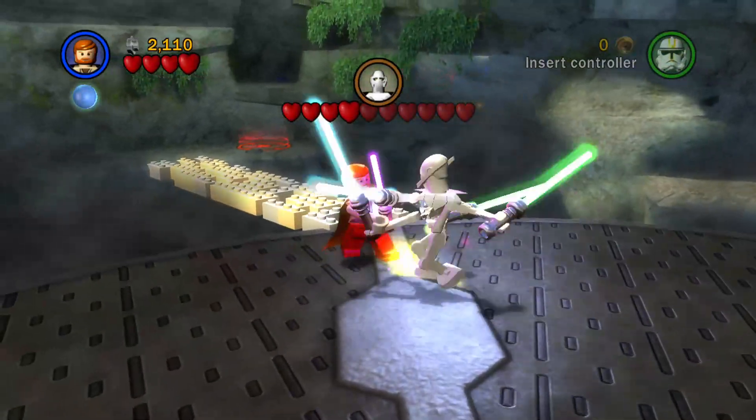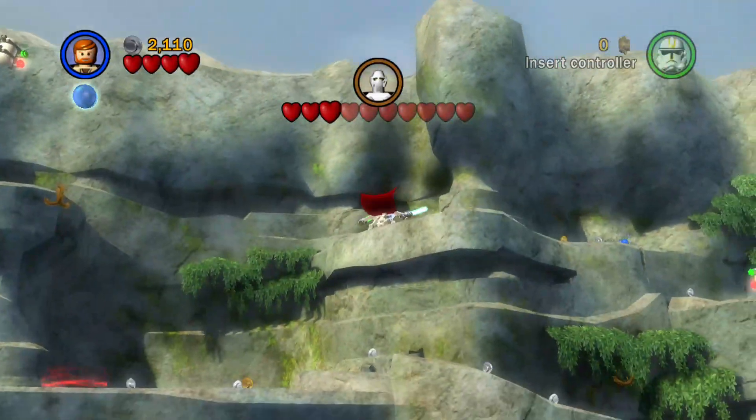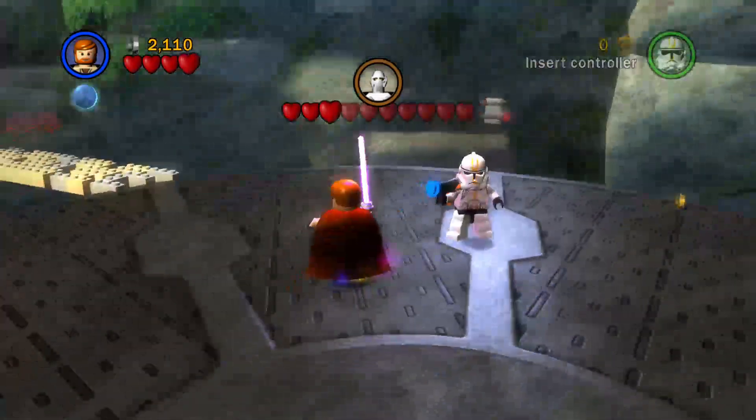And again, same with every other boss - jumping and slamming is the best way to get him. And back swiping, back stabbing as well.